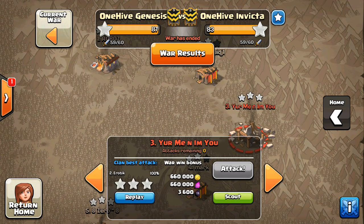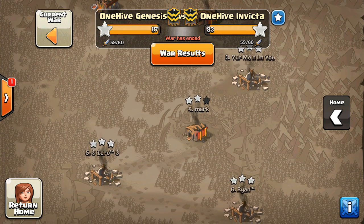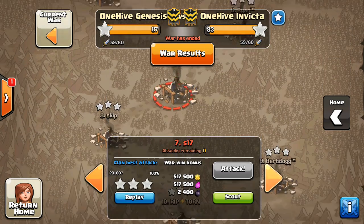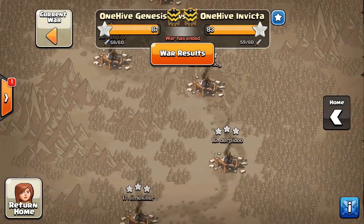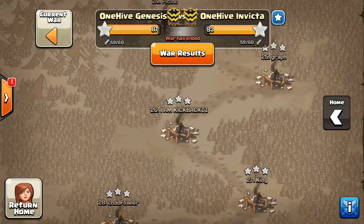That's how wars kind of work, and we have the 3-star by Erotic taking out number three. Number four had the same base but different CC troops, and the one attack that worked on three wasn't able to get the job done on four, even though they had the same base, which is kind of interesting.